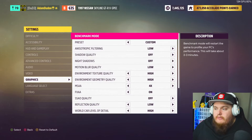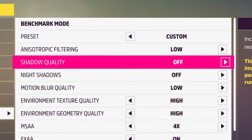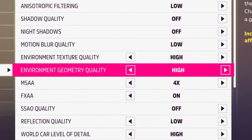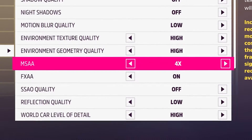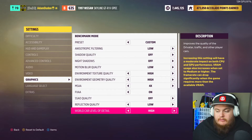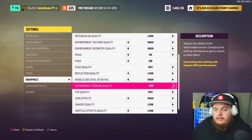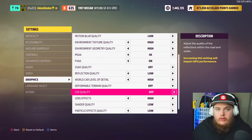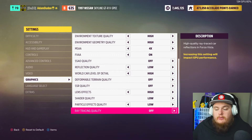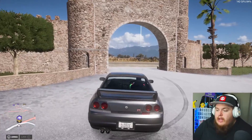After those settings we scroll down to graphics and go through each option: Anisotropic filtering to low, shadow quality to off, night shadows off, motion blur quality to low, environment texture quality to high, environment geometry quality to high, MSAA to 4x, FXAA to on, SSAO quality to off, reflection quality to low, world car level of detail to high, deformable terrain quality off, SSR quality off, lens effects on high, shader quality low, particle effects quality low, and ray tracing quality to off. If you have a ray tracing card you can try turning that on.